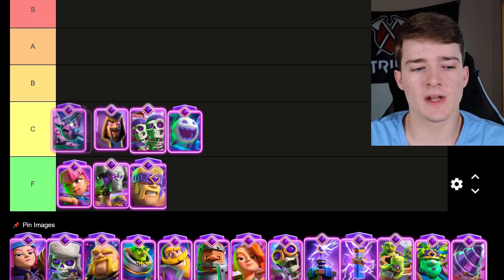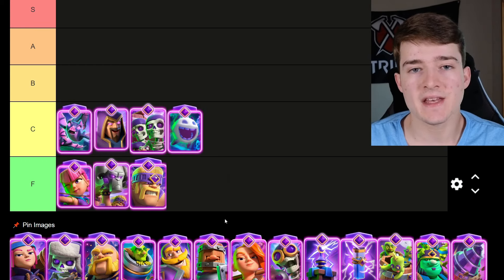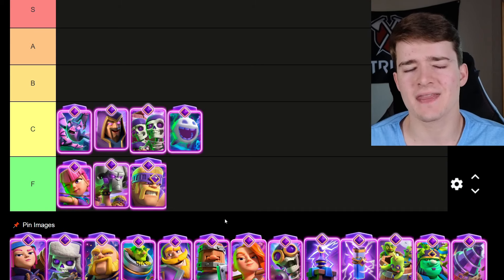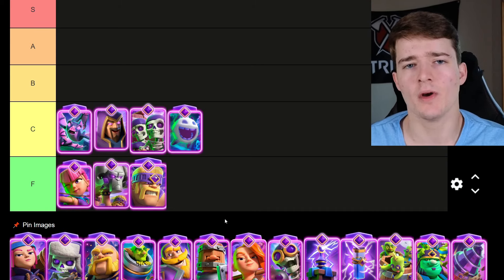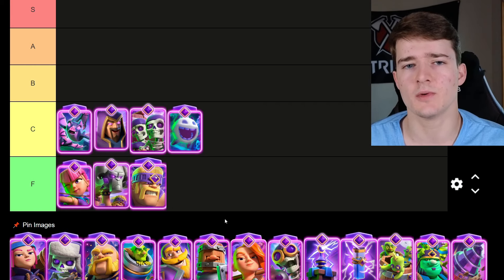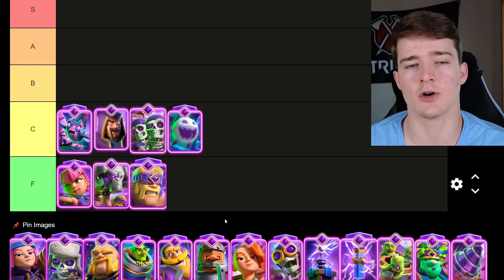The Evolved Bats are also going in C tier. They're pretty good in some bait decks with the Mortar and with the Miner, but overall they're not that difficult to deal with if you know what you're doing, especially because of how prevalent some spells are in the meta which take them out very easily, as well as all the splash cards.